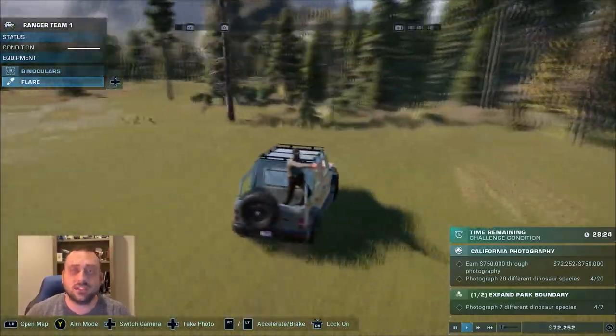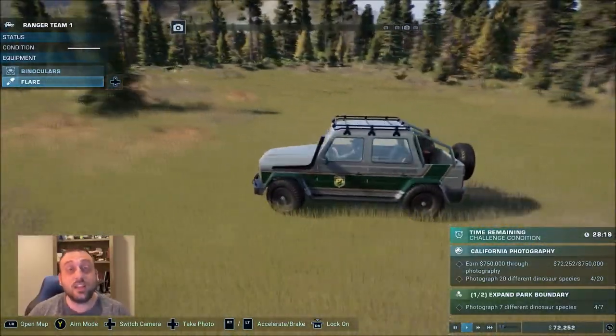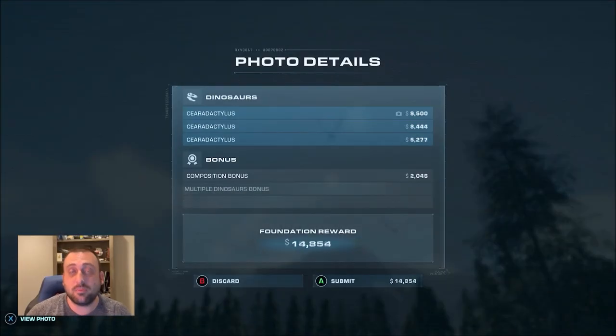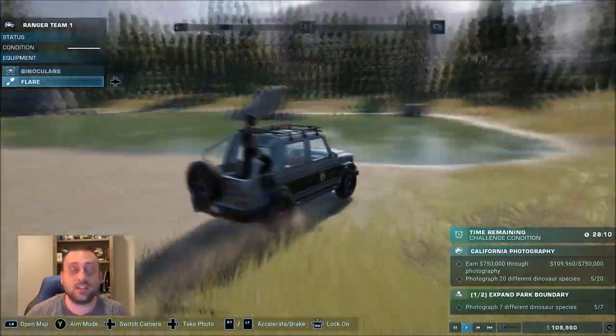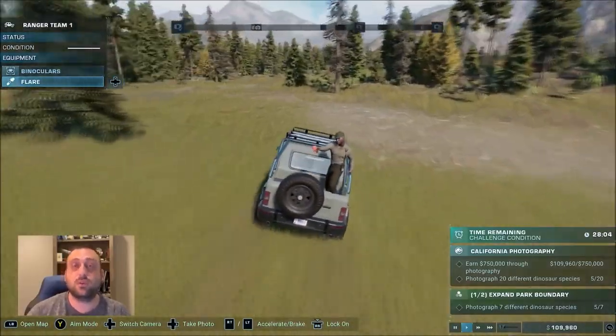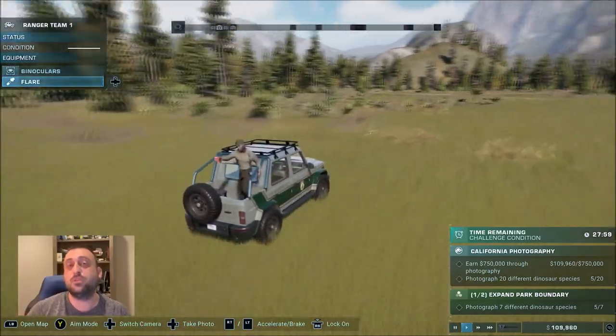In this challenge, you are not building or managing the park at all. Instead, you are put in direct control of one of the Jeeps that drives around the park, and your goal is to photograph all of the dinosaurs present on the map. As you progress and start photographing the dinosaurs, there are two additional sections that open up when you hit certain milestones.